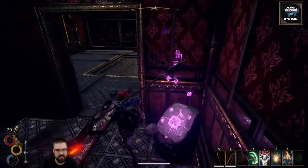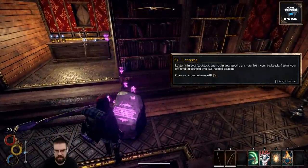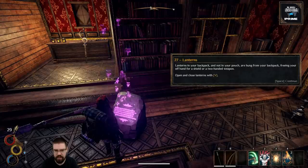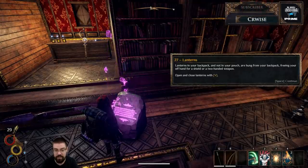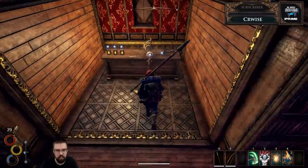Proceed to learn about managing your inventory capacity. Lanterns in your backpack and not in your pouch are hung from your backpack, freeing your offhand for a shield or a two-handed weapon. Open and close lanterns with V.